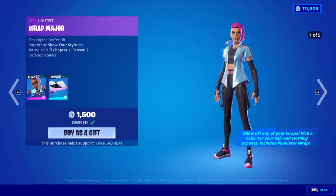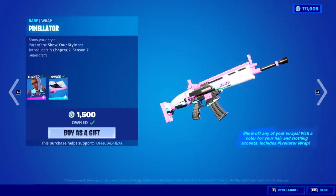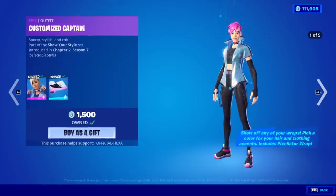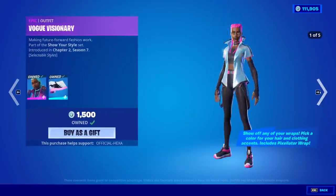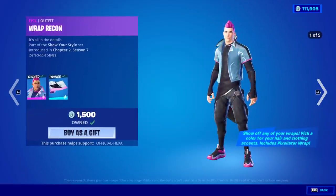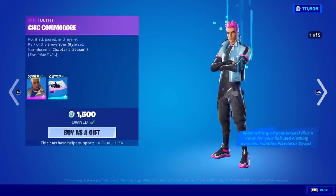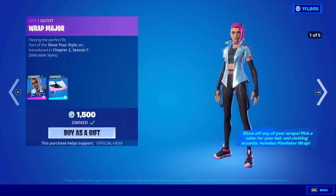We also have the Wrap outfits. Each one of these skins comes with the Pixelator Wrap, just to let you guys know. We have the Wrap Major, the Mod Marauder, the Customized Captain, the Vogue Visionary, the Stylist, the Wrap Recon, the Lieutenant Look, the Quick Change, the Wrap Trapper, and the Chick Commodore. And I think that's it.